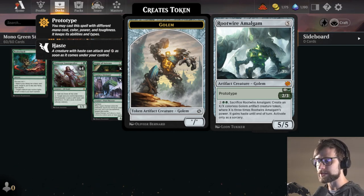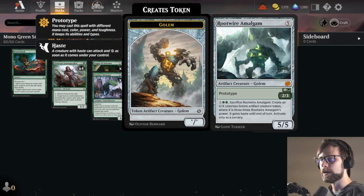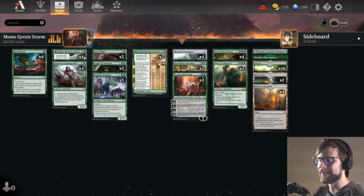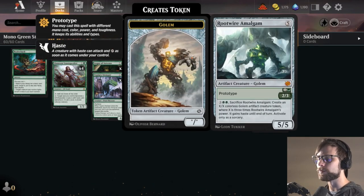What it does though is you can pay 3 and 2 green, sacrifice it, and you create an XX Colorless Golem Artifact Creature token where X is 3 times Rootwire Amalgam's power, and it gains haste until the end of the turn. You do that for 5 mana. We are a Storm the Festival deck and so our goal is to get this out, hopefully use the 5 extra mana to get a giant 15-15 out and potentially just kind of win the game on the spot.